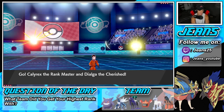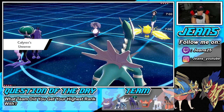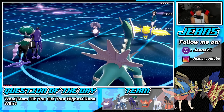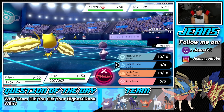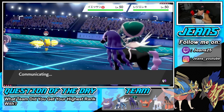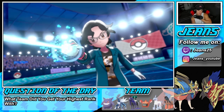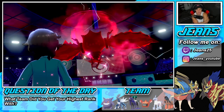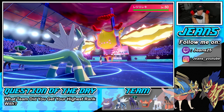Opponent ends up leading Regieleki alongside Indeedy. I'm thinking I just fire off an Astral Barrage. I could Speed Swap with Indeedy and then pop a Trick Room, or go for the barrage and just pose that threat onto Regieleki — Regieleki might protect, you never know. I was thinking of Speed Swapping into Indeedy and predicting Regieleki to protect. But he just straight-up Dynamaxes. I don't think he has enough to take out my Dialga, and if he takes out Calyrex that's not a big problem — our only issue is that the Focus Sash is on Gengar, not Calyrex.